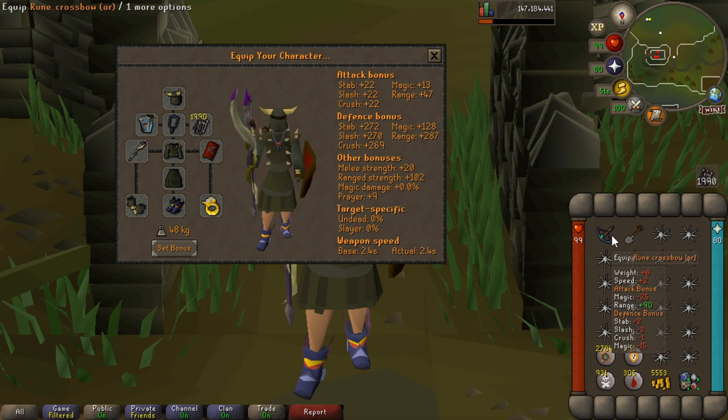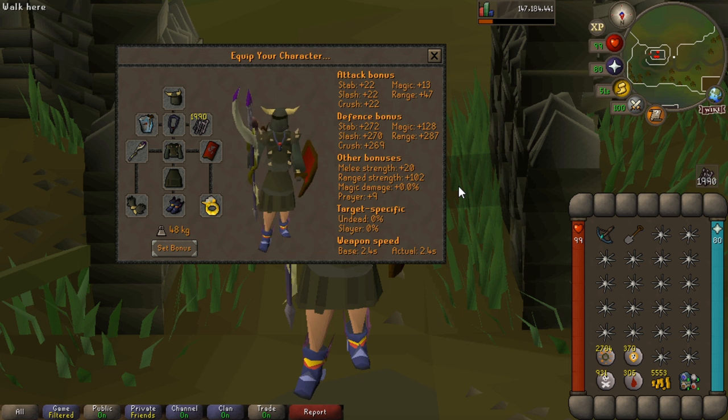Really, you want to be bringing your best magic attack here, plus tanky gear just to take some of the blows, because Verac does hit through prayer. And then a ranged switch or a melee switch for Ahrim, and for the tunnels as well — but I just usually magic down there.